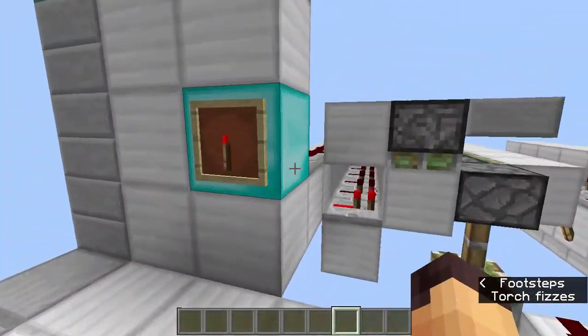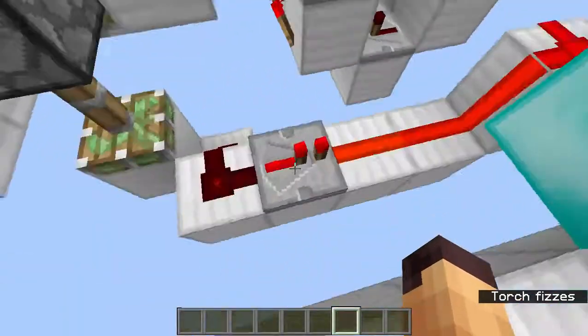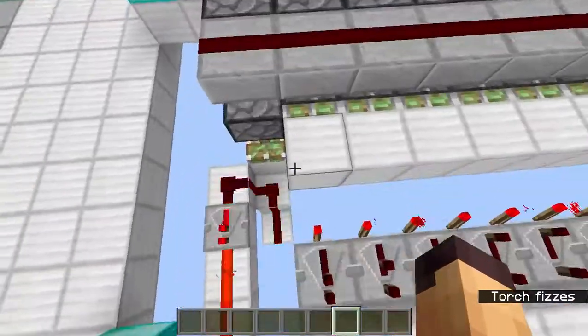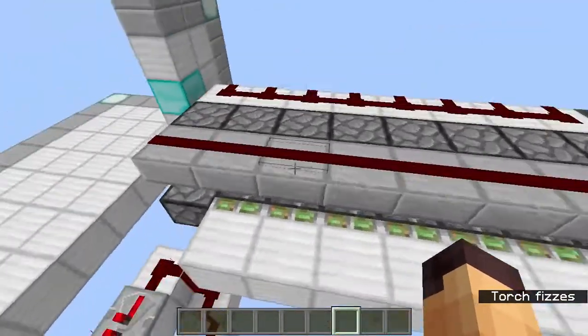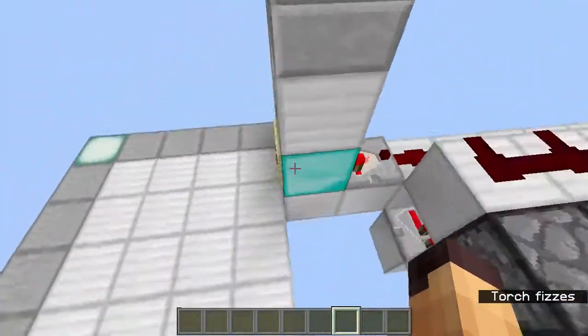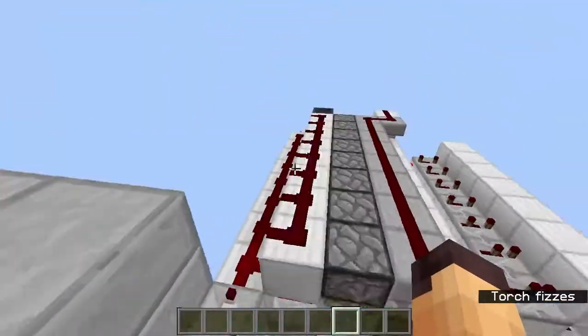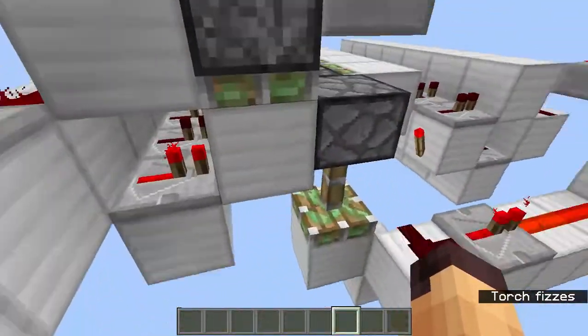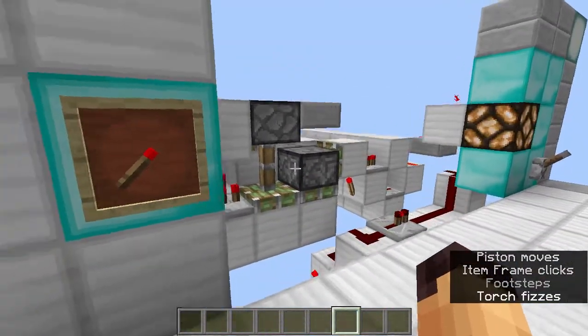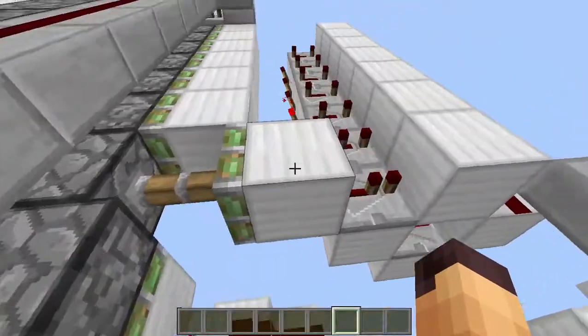When the first speed is selected, the first piston is pushed down, activating that clock. The same thing happens when you choose the second or third. It works using item frames and a comparator — redstone handles all of that. When we go to the second one, the first piston retracts and the second one pushes.